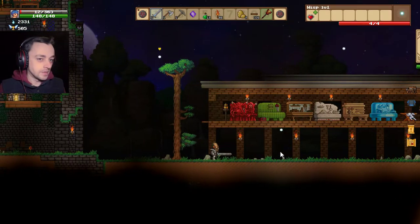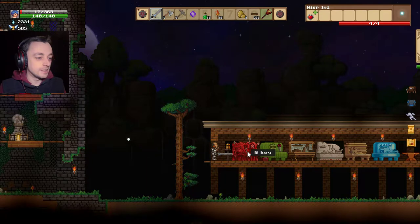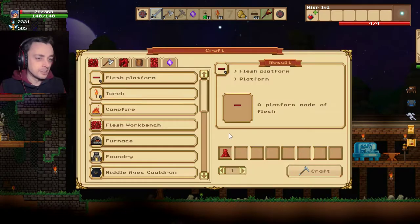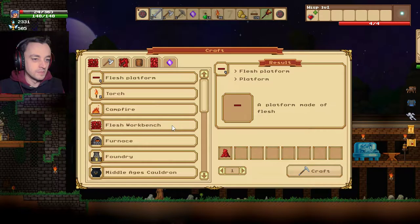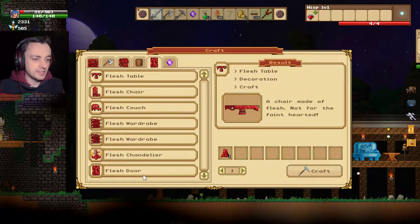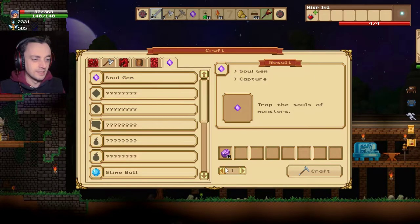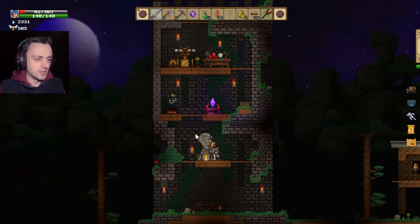I'm back at camp and my health is very, very slowly going back up again. I remember that I made a workbench out of organs and flesh — let's see what the flesh workbench has to offer us. You get flesh platforms, flesh blocks of varying disgustingness, and loads of flesh stuff for building doors and wardrobes. This is all of a wrongness — that's just disgusting. Let's avoid the flesh things, I think. I don't want to make things out of flesh.